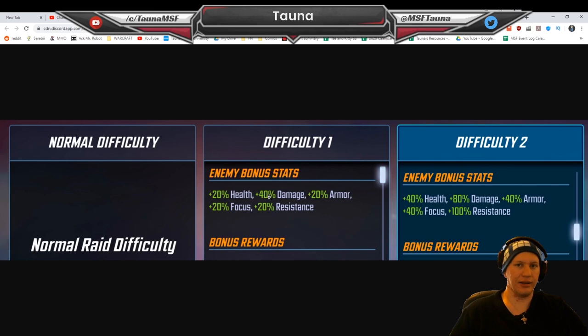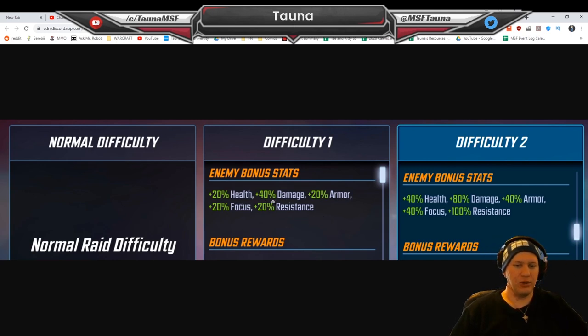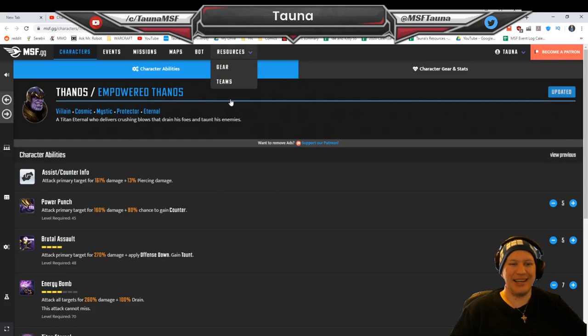Difficulty 2 - even our biggest whales, like Panzerhulk and Legion of Cabal, are getting kind of stomped there. It's going to be difficult to get 100% on difficulty 2. I think difficulty 1 is about where most people are going to be sitting if they want 100%, if not 60% of difficulty 2. Difficulty 1 will get even more rewards if you 100% it than difficulty 2 at 60%. The damage goes up to 40% but health is only 20%, so enemies are glass cannons - dealing a lot of damage but having a lot less health. Characters who thrive on killing enemies and using deaths are going to be a lot better in this game mode, which is why I think Thanos might make a comeback here.